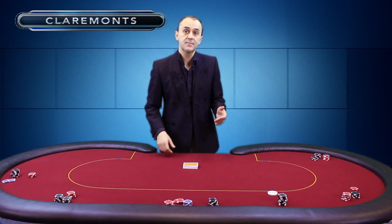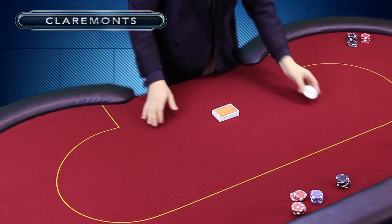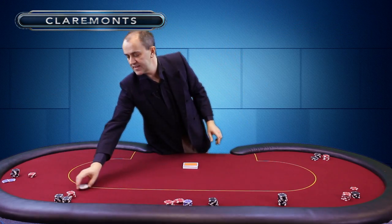You can see on the table here you've got something called a dealer button. You'll see this when you're playing online. Everybody takes their turn to be dealer — the dealer button will move around after every hand so everyone takes their turn.